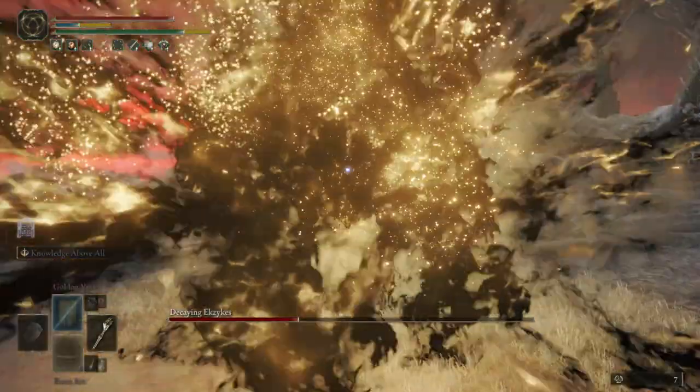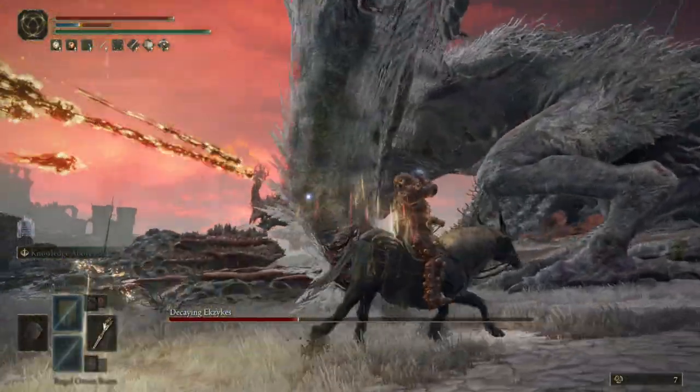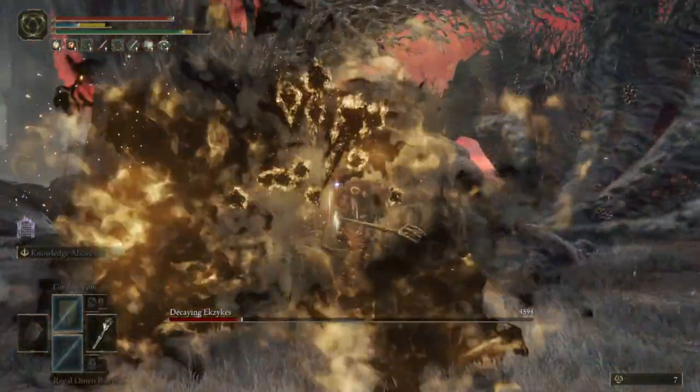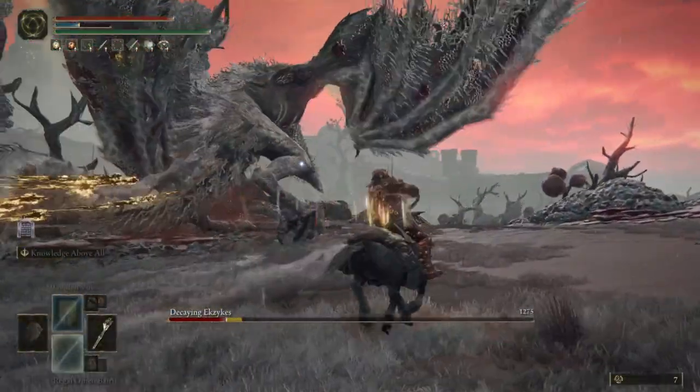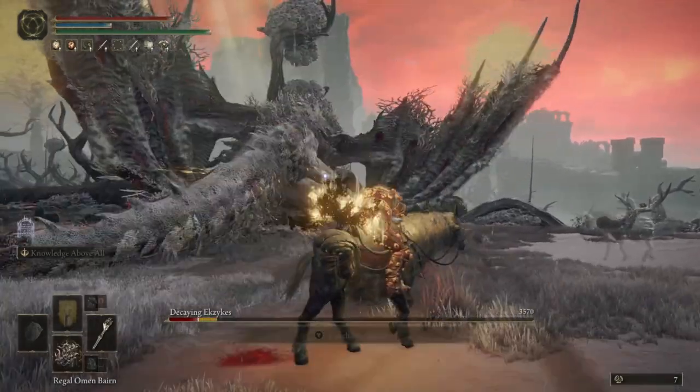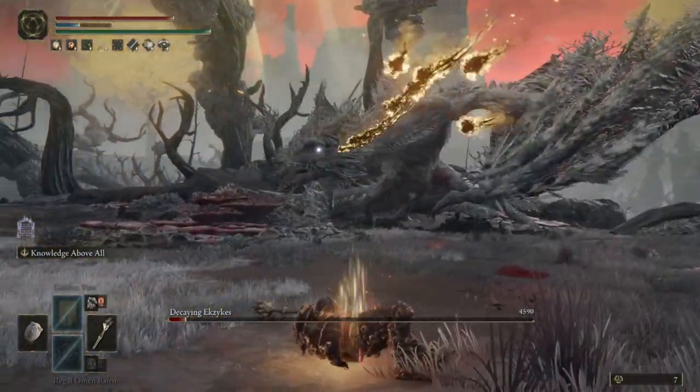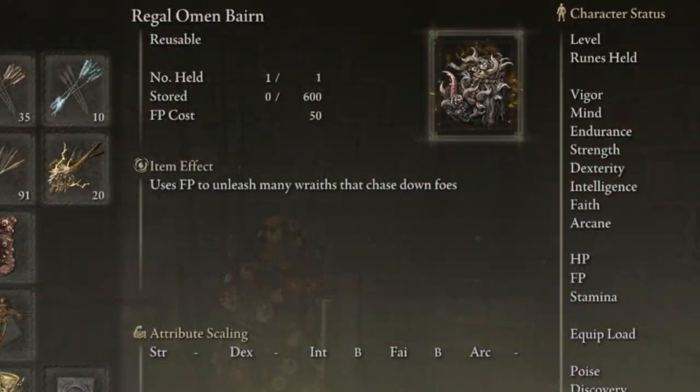Now, this item is neat — it's cool, it's got weird flavor, but it isn't like a weapon or anything, so what use does it really have in the game? While it doesn't have the ability to be upgraded with smithing stones to improve its power, it does actually still scale with stats, specifically B-scaling with both intelligence and faith, meaning the higher your intelligence and faith are, the higher your damage will be.